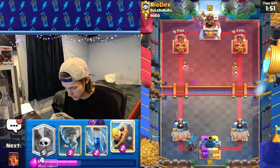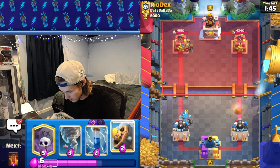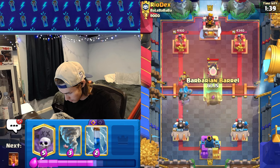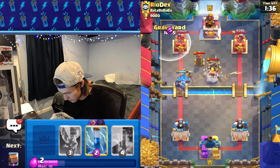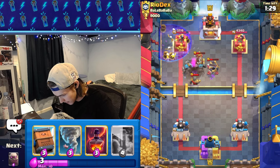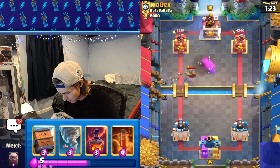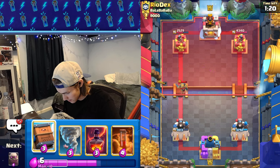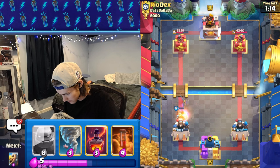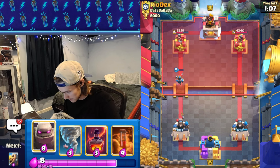Hopefully he doesn't place his expo down just yet, but if he does we have barb barrel. I'm gonna try and get a graveyard down as soon as we can. He goes expo — I'm just gonna barb barrel onto it and then get graveyard down. He'll probably play skeletons over there, so let's zap them. The princess tower focuses on the graveyard but we get some pretty solid damage. Looking pretty good actually.